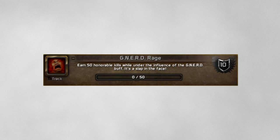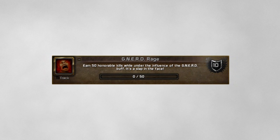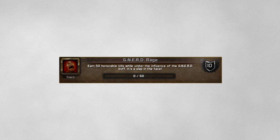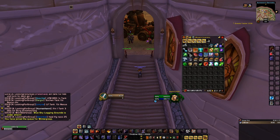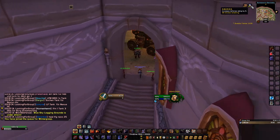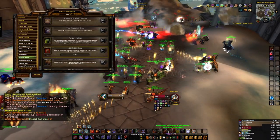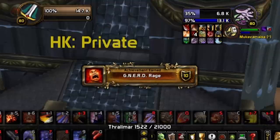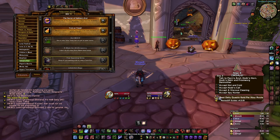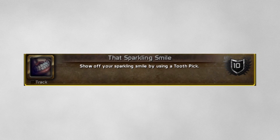The next achievement is called G-Nerd: earn 50 honorable kills while under the influence of the G-Nerd buff — it's a buff from those little candies. You can get them from the innkeeper or from the Handful of Treats. Just put them on and go straight to Wintergrasp and you're gonna have it done in less than 15 minutes.